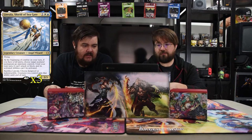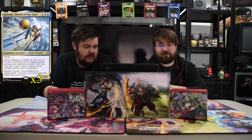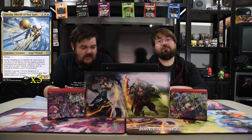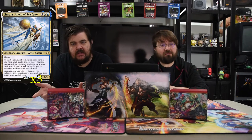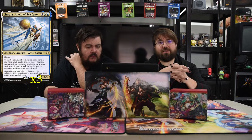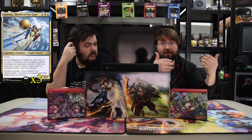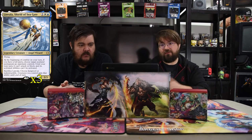Next is Linvala, Shield of the Seagate — white, blue, and one for a 3/3 flyer. At the beginning of combat on your turn, if you have a full party, choose a target non-land permanent an opponent controls — it can't attack or block until next turn. We won't be using that, but: sacrifice Linvala, choose hexproof or indestructible, and creatures you control gain that ability until end of turn. She can help save all your stuff for a turn, which is nice. In a slightly aggro matchup, by turn four or five your board's going to get wiped, so Linvala makes sure you keep dudes on the field swinging.